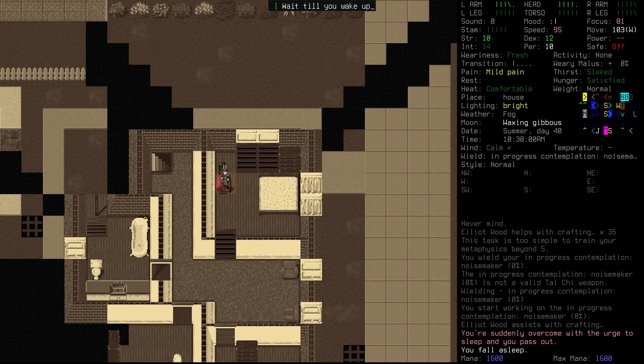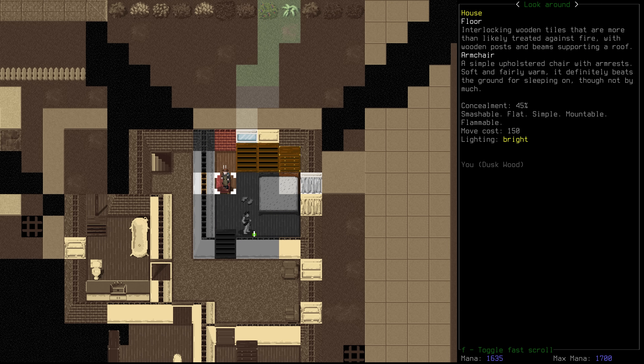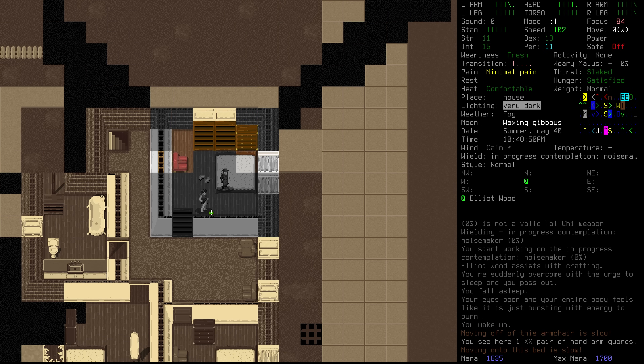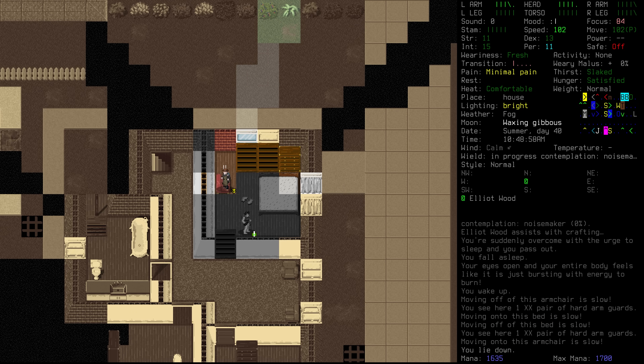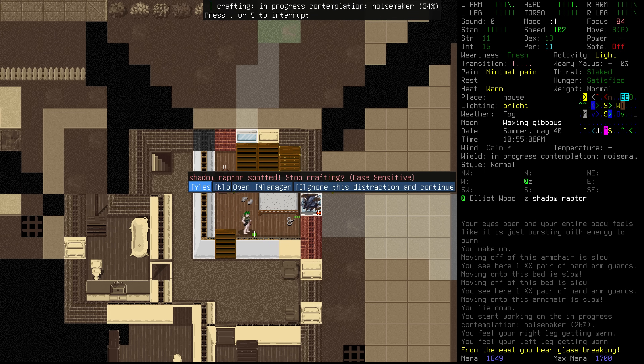Dusk suddenly fell asleep — that's okay. We did want that to happen at some point, and she didn't really fall asleep for all that long. Elliot, did you actually fall asleep then? No — he's still awake, still aware. That's good. Let's go prone so that we're a little bit more difficult to see, and we're going to try and continue on that meditation.